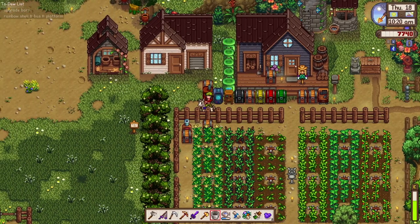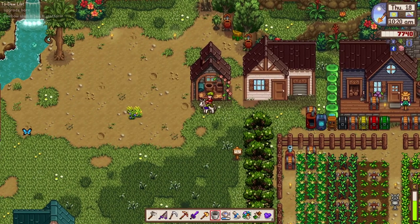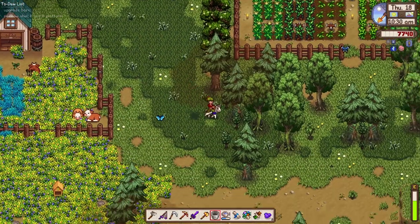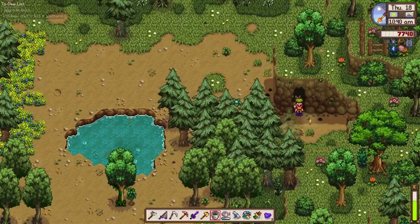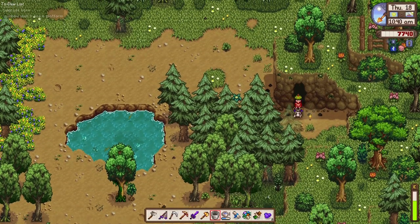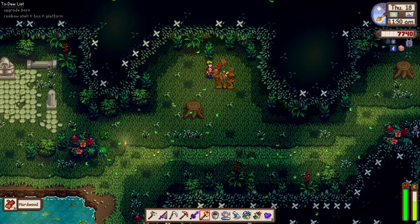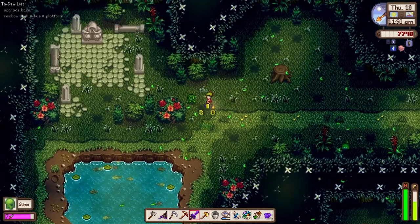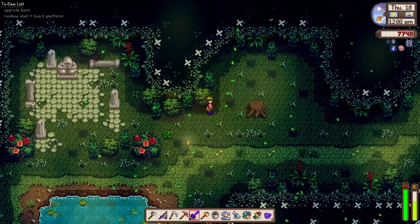For the bee house we need coal and also an iron bar — we have one or two but the irons are in the cave. If you look at the upper left corner, we need to upgrade the barn, so we'll make that our goal. The bat caves are currently empty. Let me just chop some hardwood, pick up some mushrooms, and say hi to our neighborhood slimies.